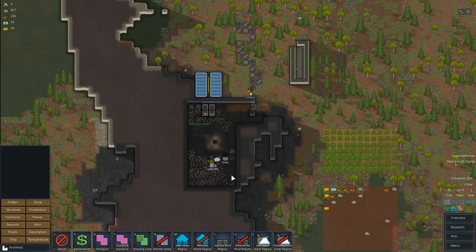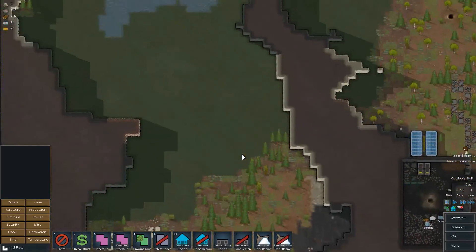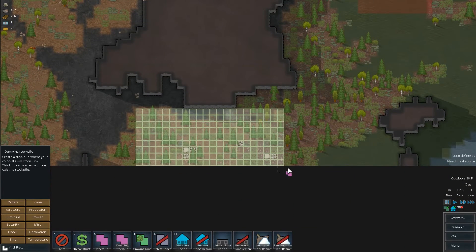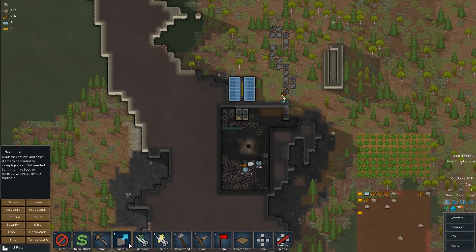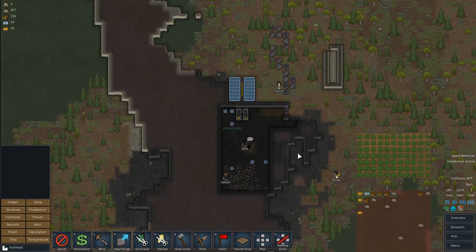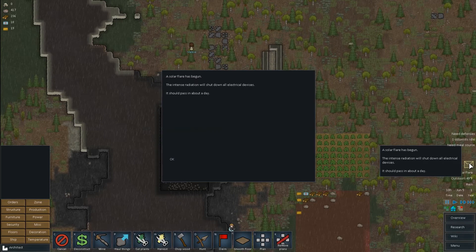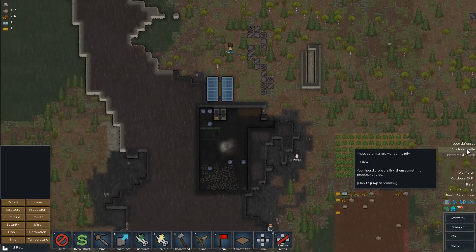They're done with the mining — great. Let's get a dumping stockpile. This is going to be for all the stuff that we don't really want, and we're just going to put it down here. I want people to grab these extra boulders in here and put those down there. A solar flare has begun — that shuts down electrical devices. That's okay because we're not really using power for anything.